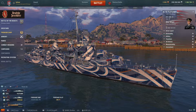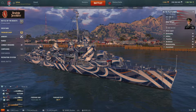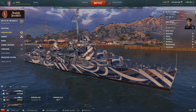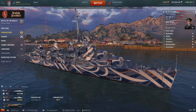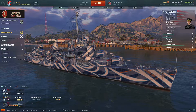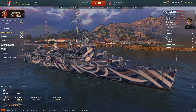Some are still around today, not just as museum ships but in actual service. They were followed by derivatives: the Allen M. Sumner and the Gearing class. We actually have the Allen M. Sumner in-game as the Yue Yang, and the Gearing class is also in-game.